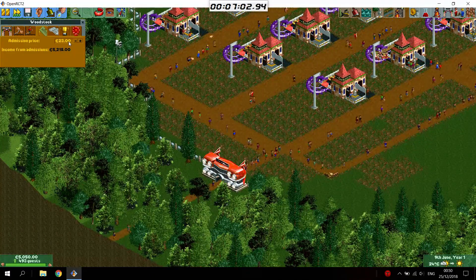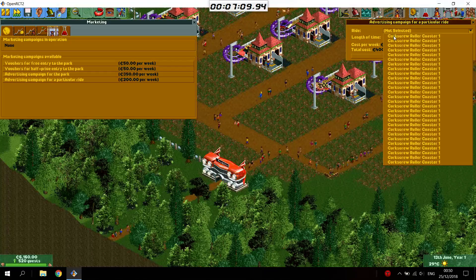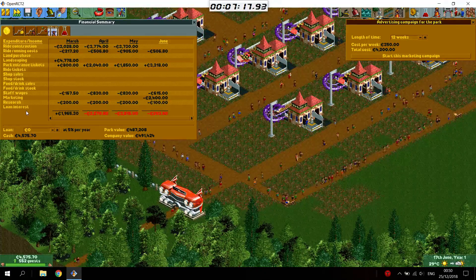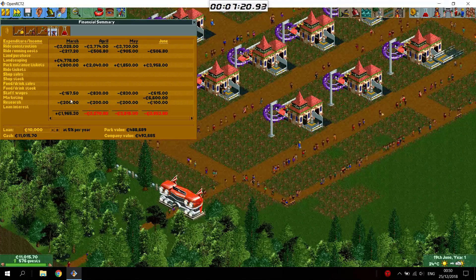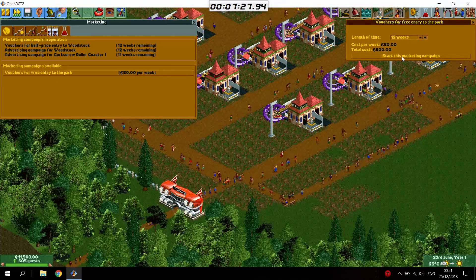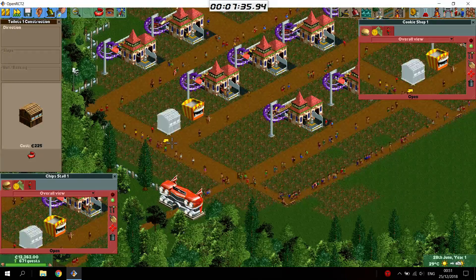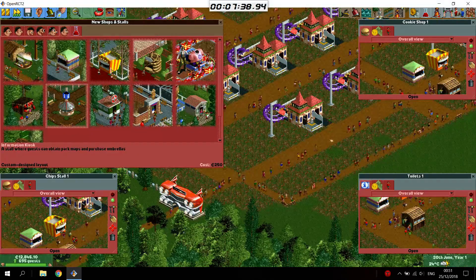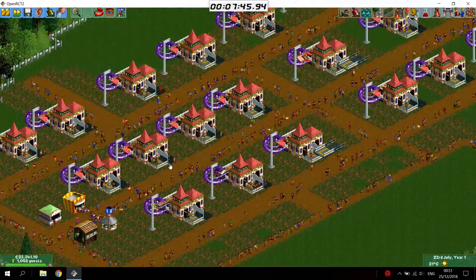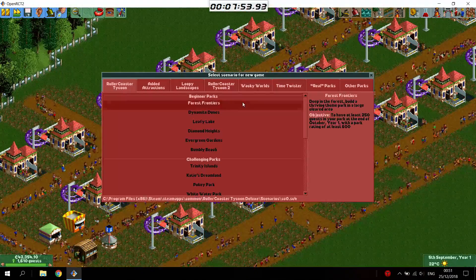Let's raise the entrance price now, and then we can keep doing ads. We'll probably want some shops and stalls as well. I didn't have a loan, now I do. We don't have a drink stall in this scenario but I think we can do with that. There was another scenario beaten.